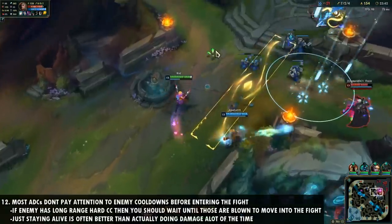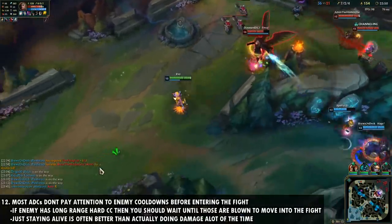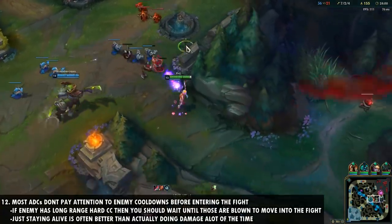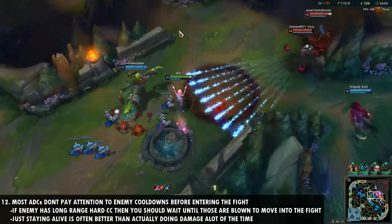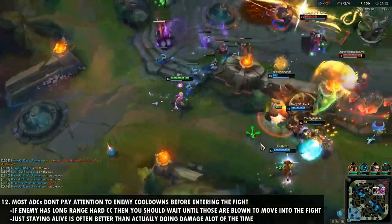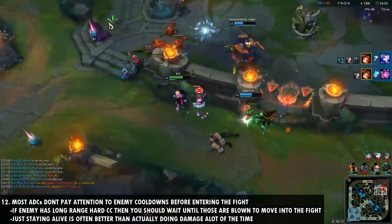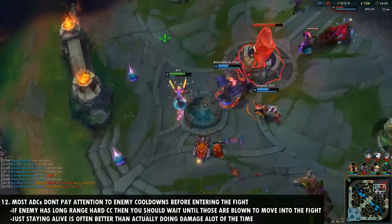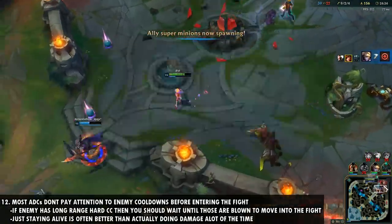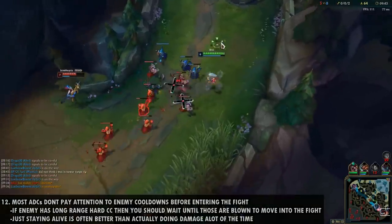Number twelve is that most AD carries don't pay attention to enemy cooldowns before entering a team fight. If the enemy has strong engage champions like Hecarim or Malphite, do your best to stay out of the fight until those cooldowns are blown. Stay back and play safe — if the enemy can't engage on you, they'll eventually waste their cooldowns on your teammates, and that's when you jump in. Always be aware of what high-priority CC abilities the enemy has up, and take advantage when they're down.